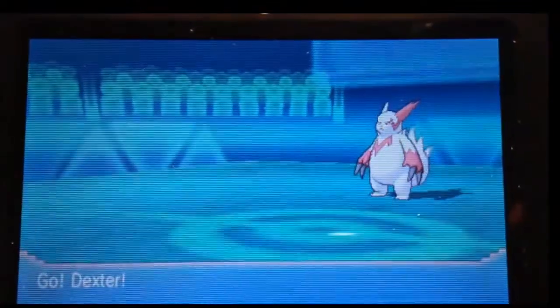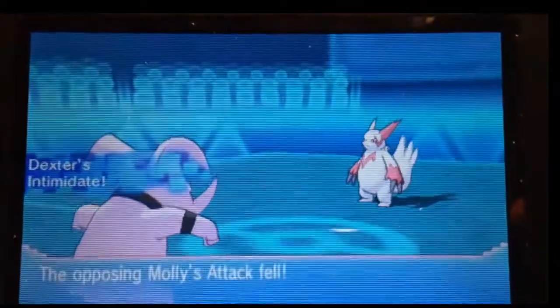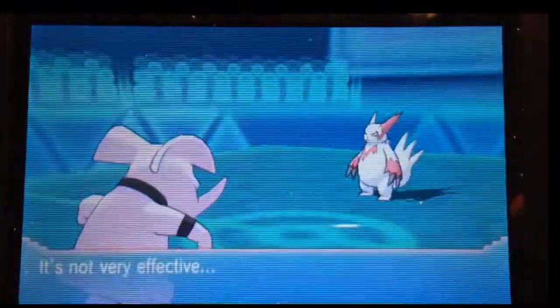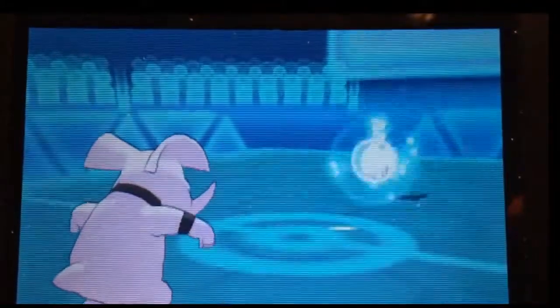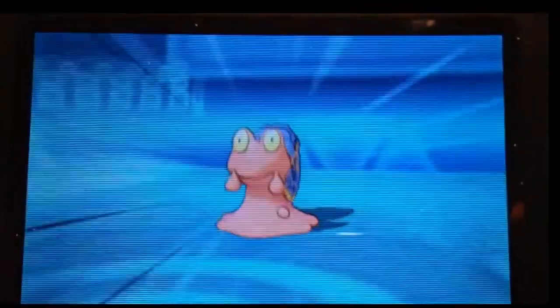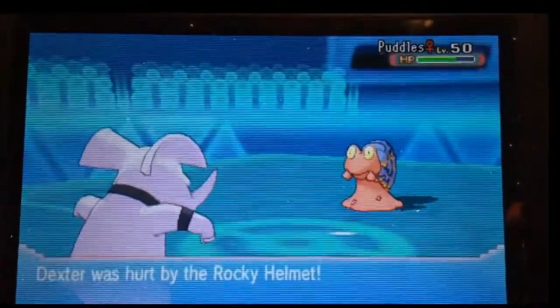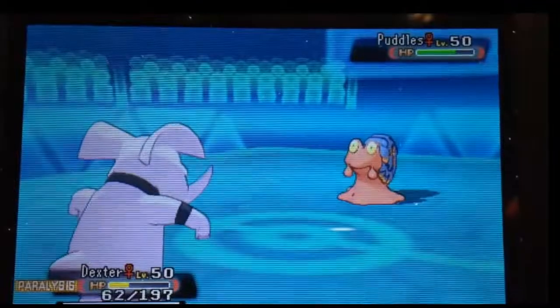And that worked out pretty well. I like Slowbro. I've used him in my Wi-Fi battles in Black and White, X and Y, and now in ORAS. Anyway, so I bring in Dexter again, just to lower his attack, because I noticed how strong that thing is. He was able to kill my Rotom Heat there, as you saw. I expected him to switch out, but I wanted to just go for the attacking move — even unboosted or even not very effective damage.